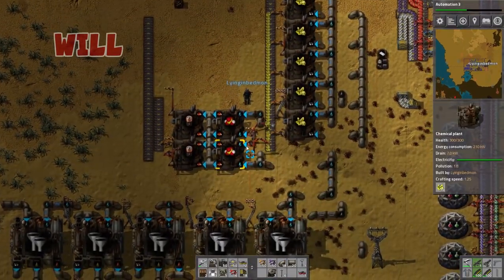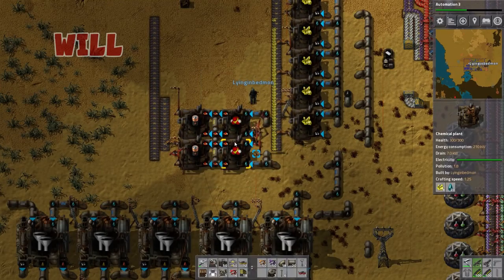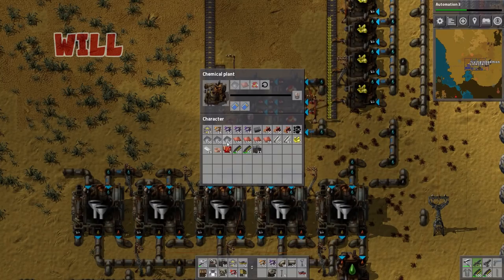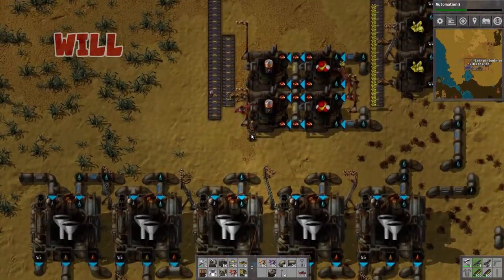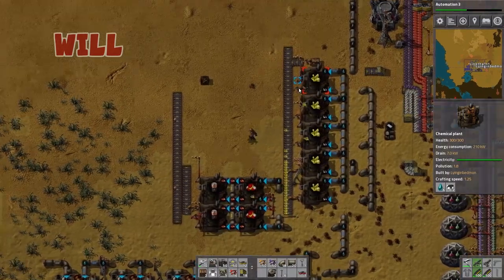God knows. And now we're being very careful because if we mess up a pipe somewhere it's going to go horribly wrong. We got iron in one, iron in the other. Iron and copper into the others. We've got batteries!